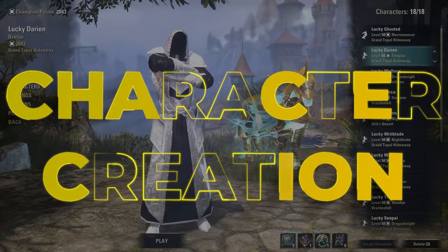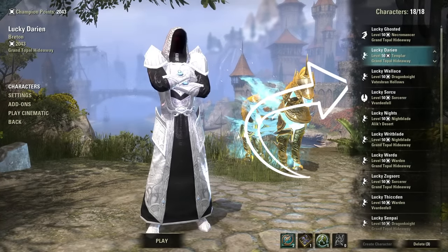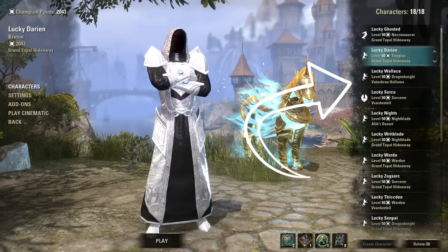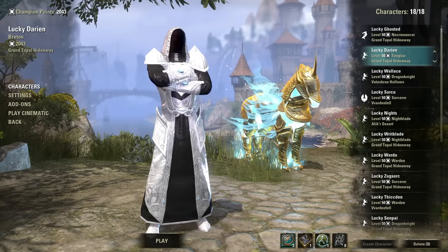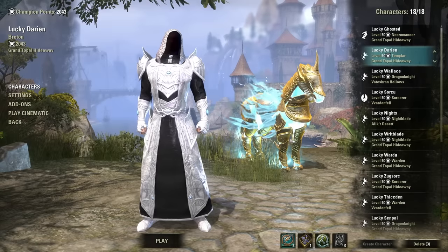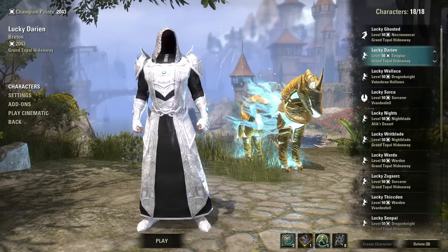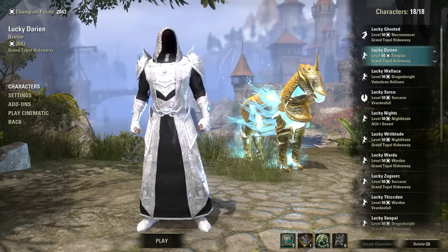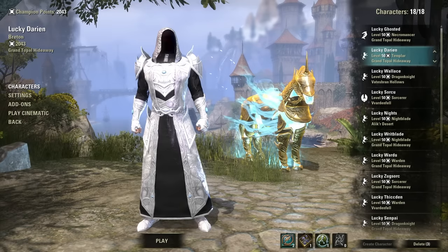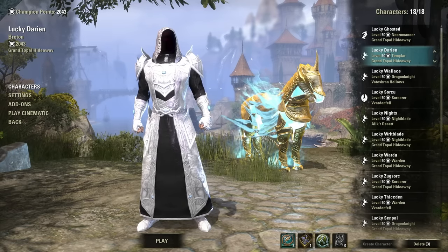Let's talk about character creation. When you buy Elder Scrolls Online, it will by default allow you to have eight character slots. If you have a version that includes the Elsewhere expansion, you can create nine characters. You can also purchase an additional nine character slots, allowing up to 18 total. ESO is definitely a game that lends itself to having lots of alts — you create a character, do a lot of stuff, then create an alt and do it all over again on a different class.